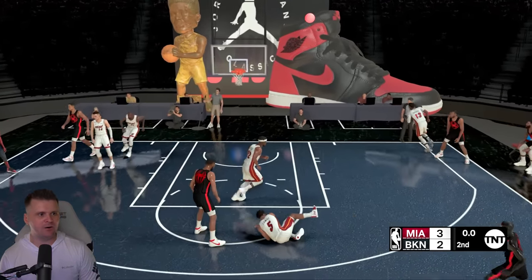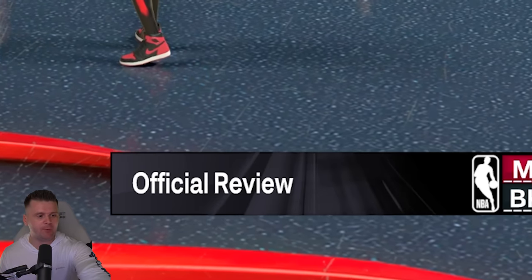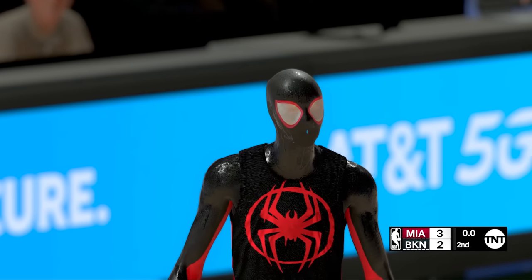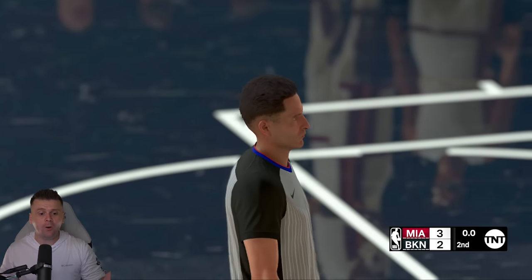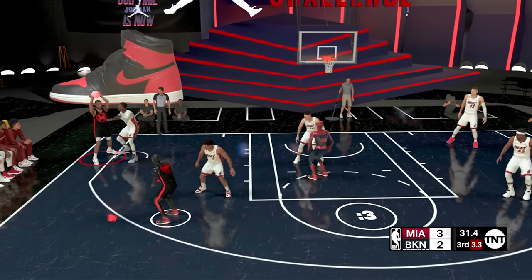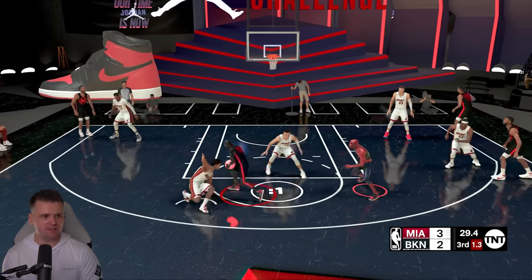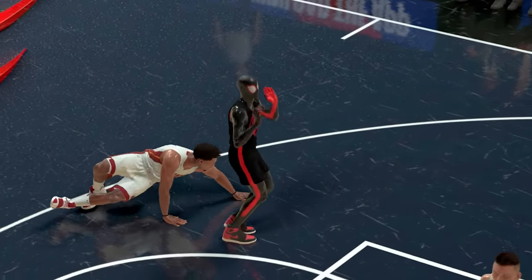Miles attempted a deep spin shot from the three-point line that looked like it went in, but after an official review it didn't count — that's tough. Then in the third quarter, Miles hit an ankle breaker at the buzzer and knocked down the shot. Challenge complete! Both Spider-Mans are now 90 overalls.